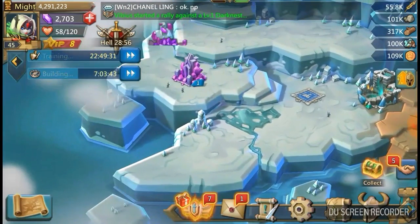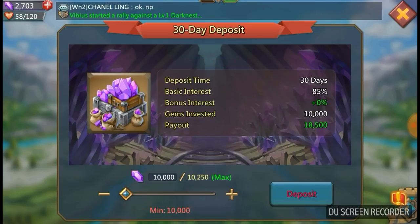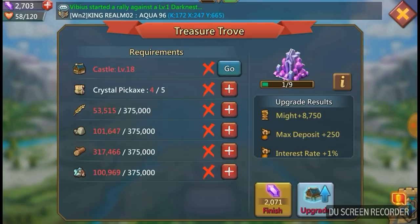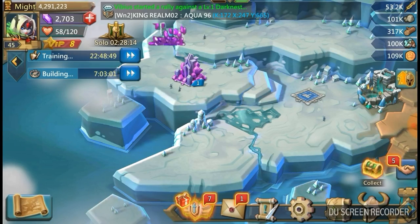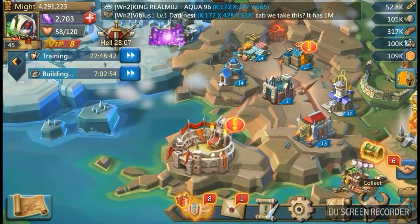At castle 17 we were able to unlock the treasure trove fully, so we can actually start using that. I'm in the process of saving up some gems because the minimum deposit you can put into the treasure trove is 10,000 gems. If you put it in for 30 days, you get 8,500 extra out at the end — so that's 8,500 free gems every 30 days, which sounds good to me. We can use those gems for research, buildings, and training troops. You can also increase the cap through research or by leveling up the building using crystal pickaxes purchased from the in-game gem store, similar to the prison and battle hall.